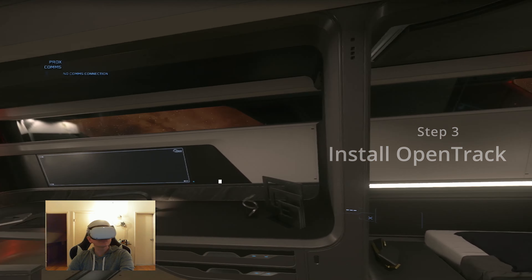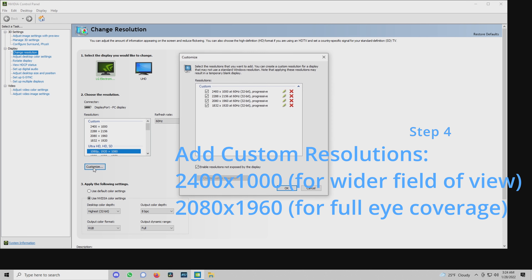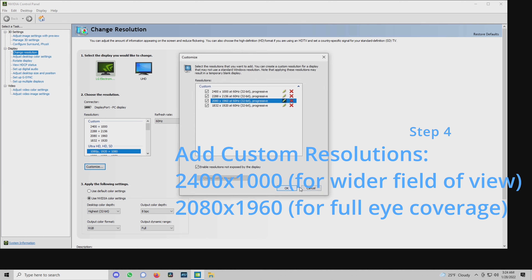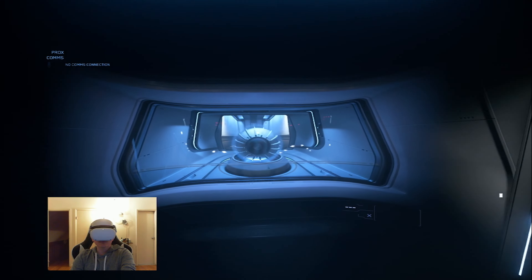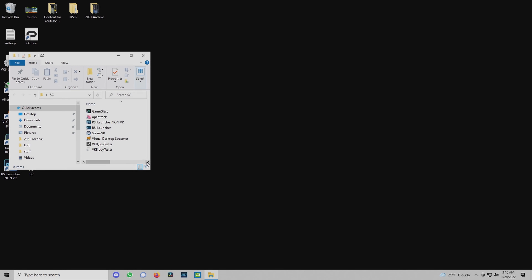Step 4: Add two custom resolutions to your Nvidia control panel or via AMD software. One is 2400 by 1000, and the other is 2080 by 1960 for Quest 2, or the equivalent for your specific headset. The first resolution will enable you to use a wider field of view, and this is not 100% necessary, so I might leave the details in the video description. The second resolution enables the game to run in a format that will fit each eye completely — you do not want black borders on the top and bottom of your headset. The resolution value is not exactly the native resolution of the Quest 2, but it works perfectly to fill the entire eye view.